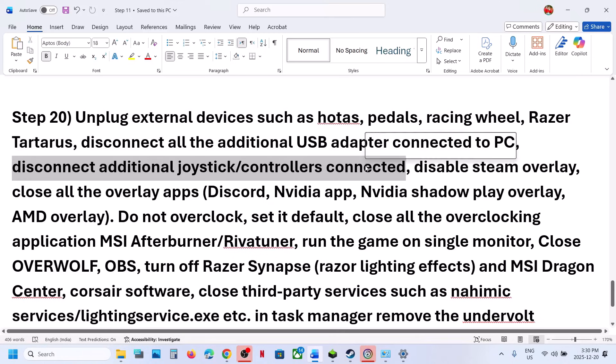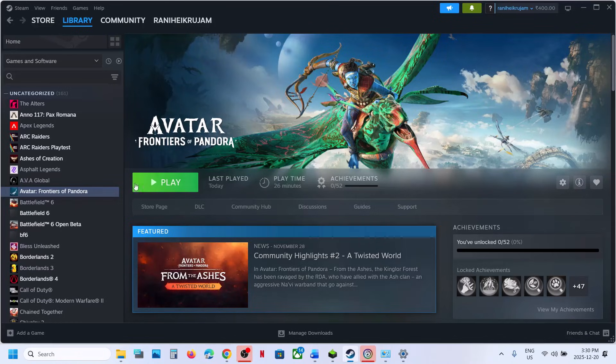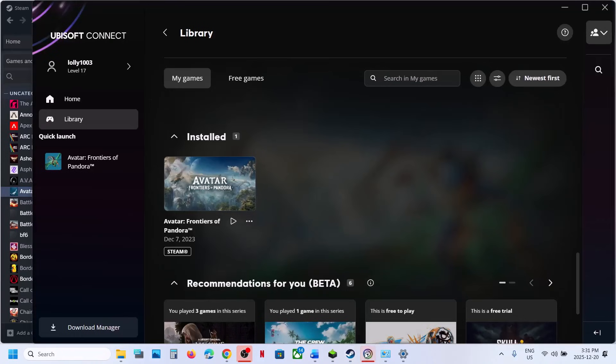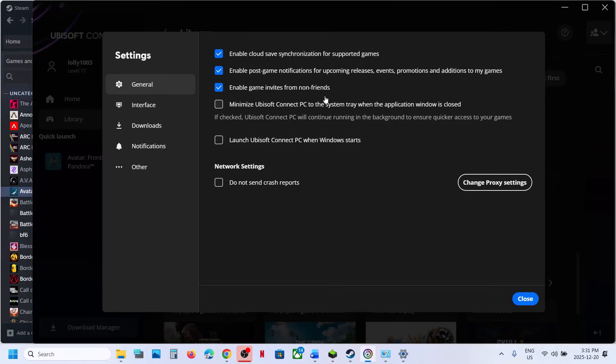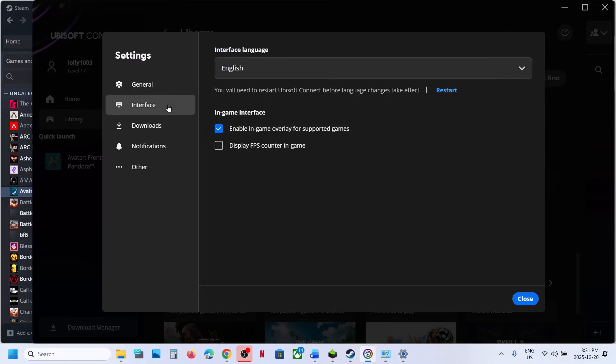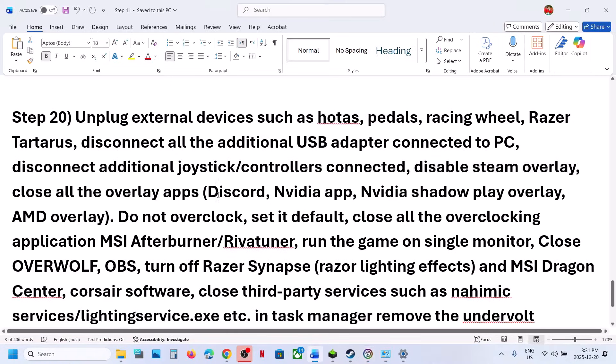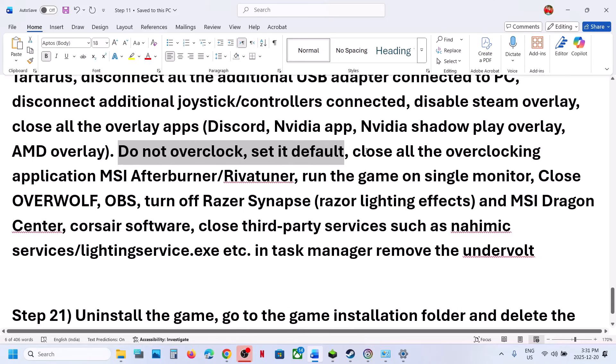Unplug all external devices you are not using, such as USB flash drives, HOTAS wheels, pedals, or any USB adapters. Also disconnect any extra controllers connected to the computer. Then disable the Steam overlay by right-clicking the game, selecting Properties, and turning off Enable the Steam Overlay While in Game. For Ubisoft Connect, go to its settings and uncheck Enable In-Game Overlay for Supported Games. If you have Discord running, go to Discord settings and turn off the overlay there as well.